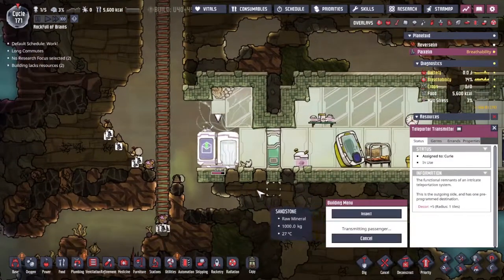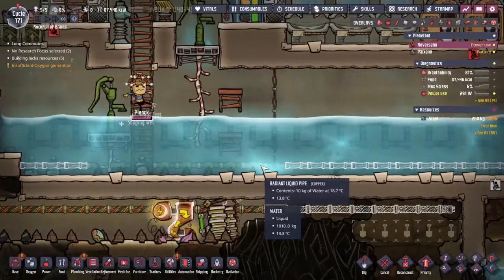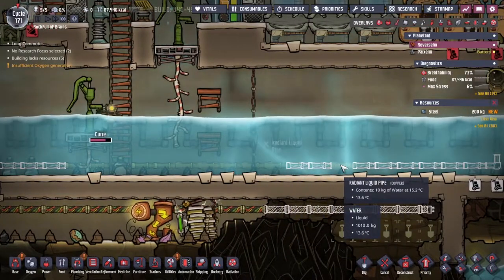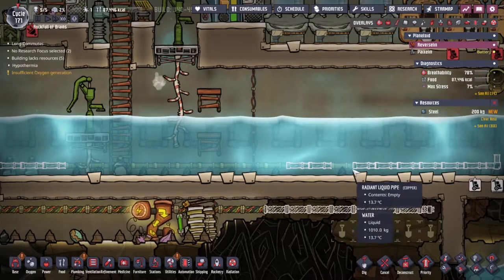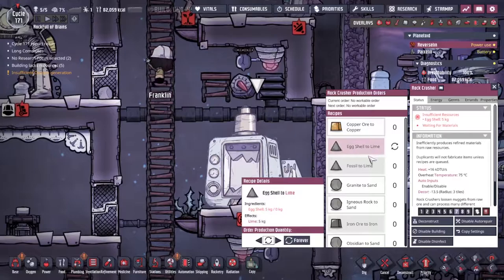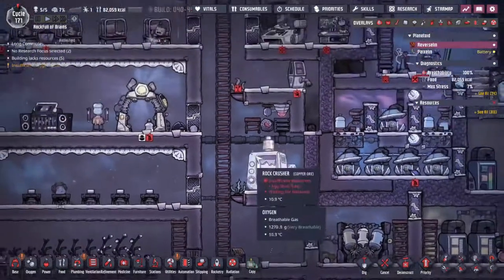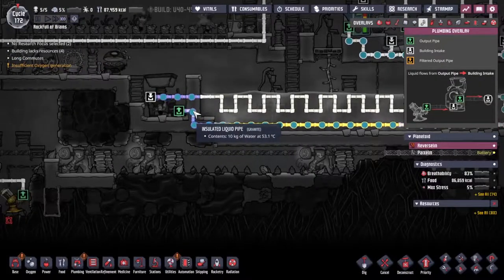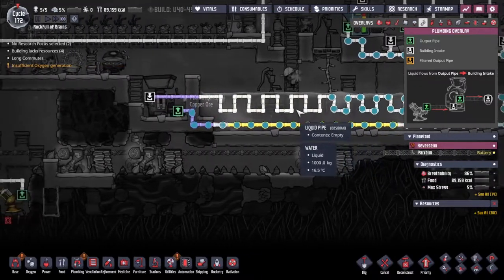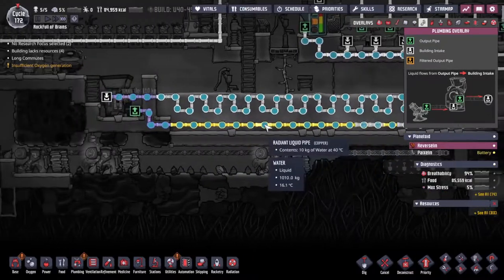Before the day even begins, Curie is back to fix all this mess. We've got some of the radiant pipes going in, and the very moment it gets put down into place, the temperature in the pipe just drops. With the metal refinery, we still need the rock crusher to make lime from eggshell and fossil, so we'll keep those around. The copper is coming out at 50 degrees and by the time it's done through the run it's coming back in at 30 — ideally I'd want 20 for temperature neutrality, but we just need more copper.